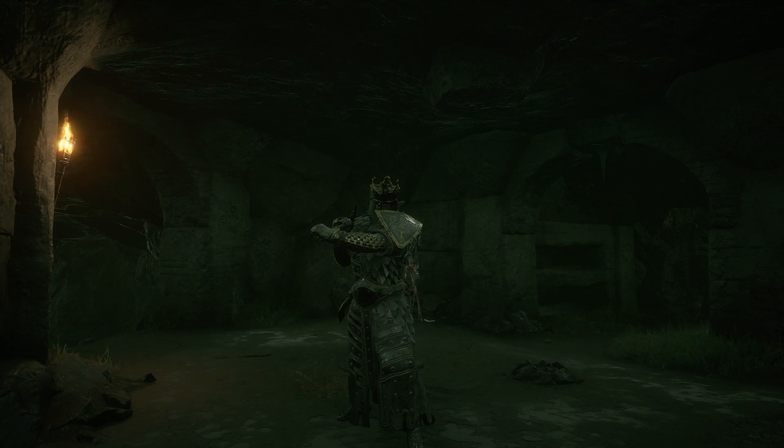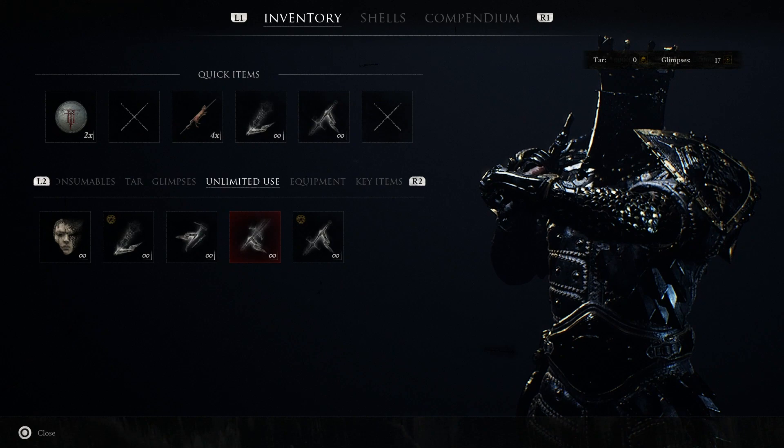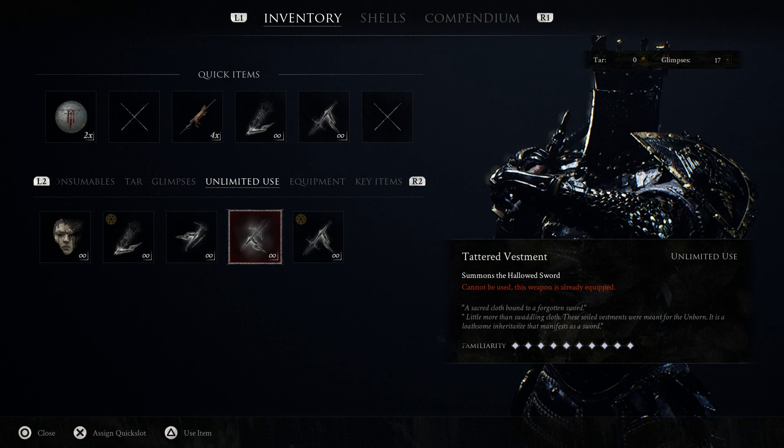To do the switch remotely, you will need four different items that correspond to each of the weapons. For the smoldering hammer, there's the Discipler's Rack; for the hammer and chisel, the Zestor's Binding; for the Hallowed Sword, the Tethered Vesement; and finally, for the Martyr's Blade, the Martyr's Shawl. Each of these is located near the entrance of each temple, so keep an eye out for them in case you find them.